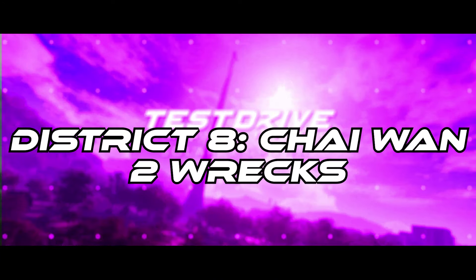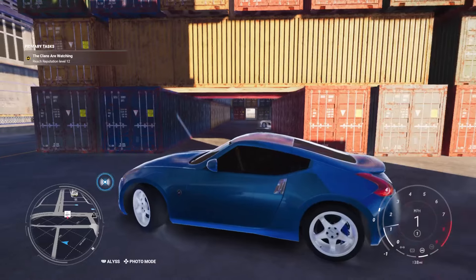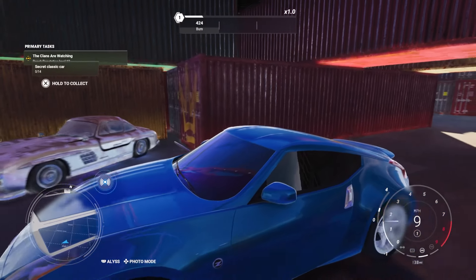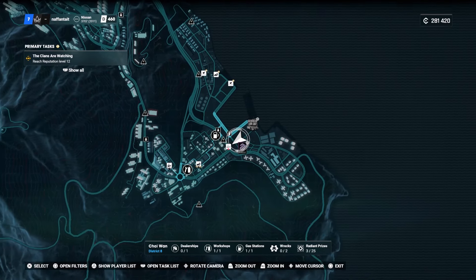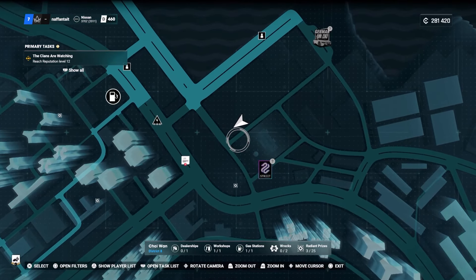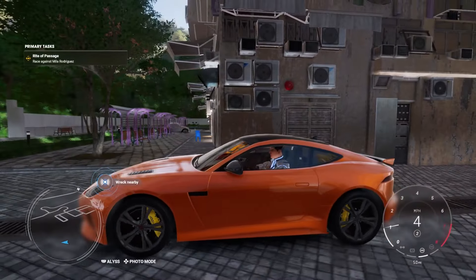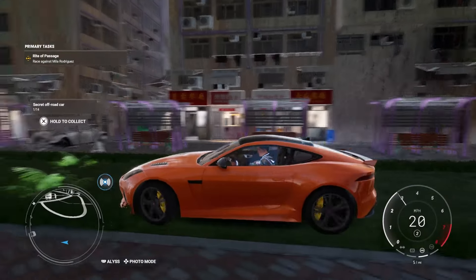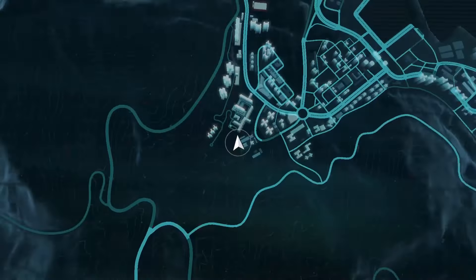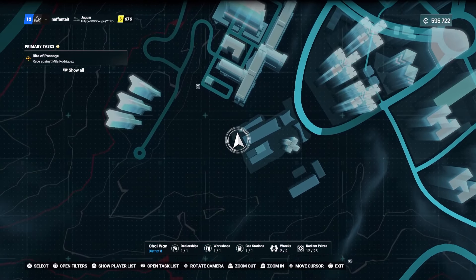District 8 is Chai Wan. There are two wrecks to collect here — one of each. The first wreck is the Mercedes 300 SL wreck, near where the Streets headquarters is, in the shipping container area just a couple of streets down. Look for a gap in the middle, drive in and collect your classic sports car. On the map it's right where the Street HQ is, a couple of streets up in this big open container area. The second collectible is between some of the apartment blocks, towards the back near one of the secret trails. On the map it's towards the bottom left of the Chai Wan district, in a very apartment complex section of the map.